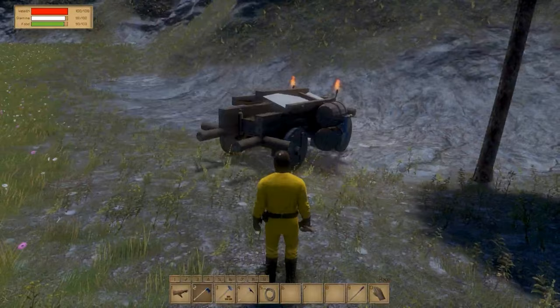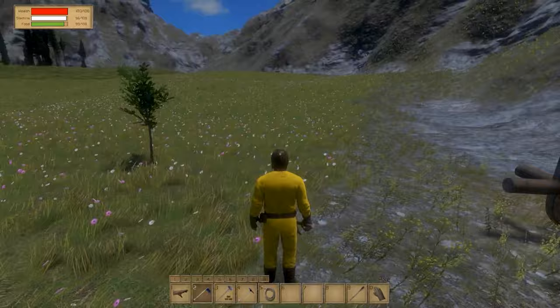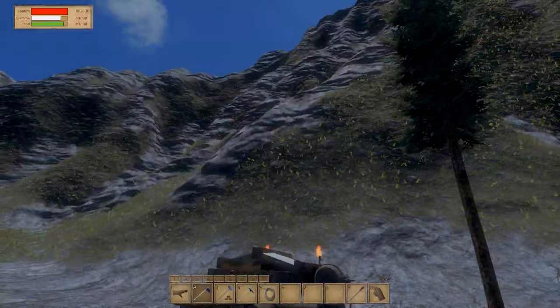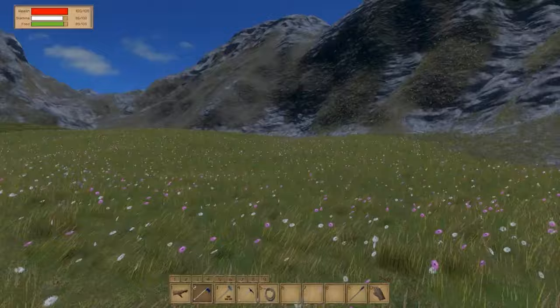I'm gonna leave this cart here — this thing shouldn't go anywhere — and I'm gonna start chopping wood and mining stone because I'll need it. I'm gonna remove these small trees and not use the bots right away because they do tend to get buggy. I have stone, a mountain behind me, a nice plain, and a forest — this is gonna be an excellent place for my little settlement.